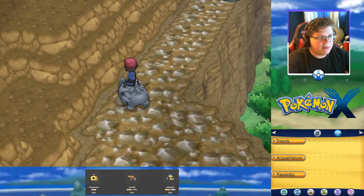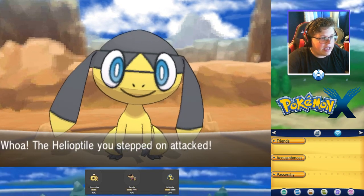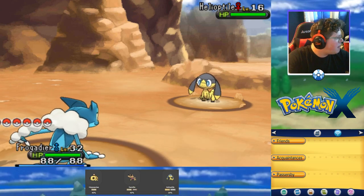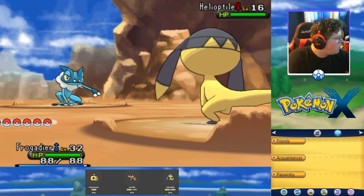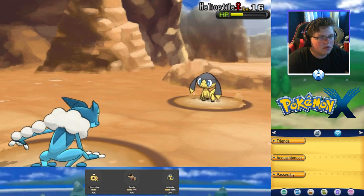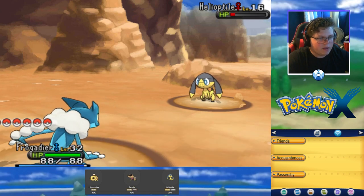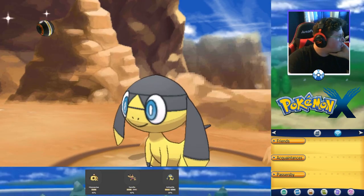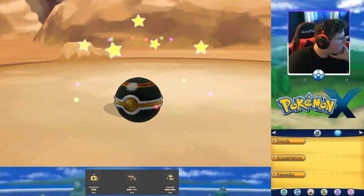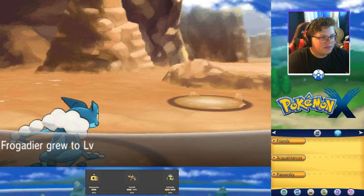I'm guessing we can't fall off the mountain — that's probably important. There are Pokemon here too! A Helioptile! I need to go to Ambrette Town. I don't even know where we actually are. Let's do a quick attack on the Helioptile. Almost killed it — good thing we didn't. Let's throw a Luxury Ball at it. I'm still trying to figure out where we are on the map.